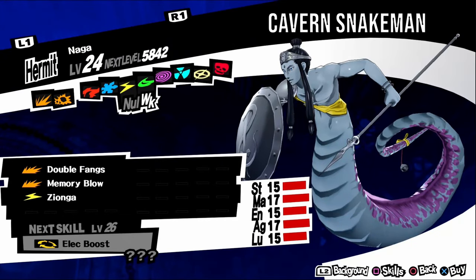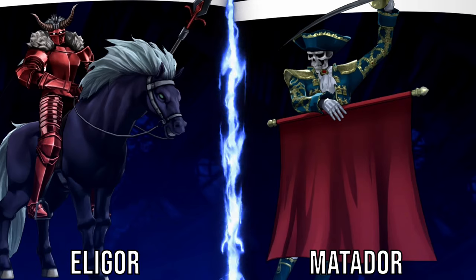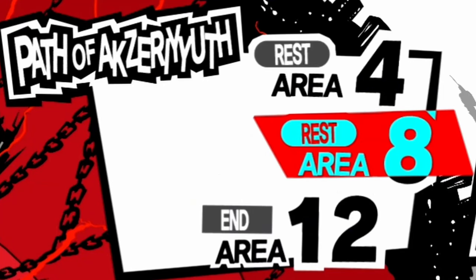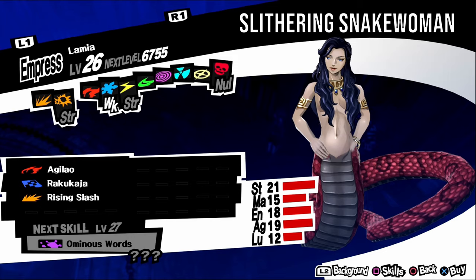Naga, aka Cavern Snake Man, is weak to wind. It has a gloomy personality, so negotiate with vague answers. It can be found in Path of Akzerith levels two to nine. For a fusion, fuse a Matador and an Eligor. Thoth, aka Chanting Baboon, is weak to psychic. It has a gloomy personality, so negotiate with vague answers. It can be found in Path of Akzerith levels six to eleven. For a fusion, fuse a Principality and a Choronzon. Lamia, aka Slithering Snake Woman, is weak to ice. It has a gloomy personality, so negotiate with vague answers. It can be found in Path of Akzerith levels three to eleven. For a fusion, fuse a Clotho and a Makami.